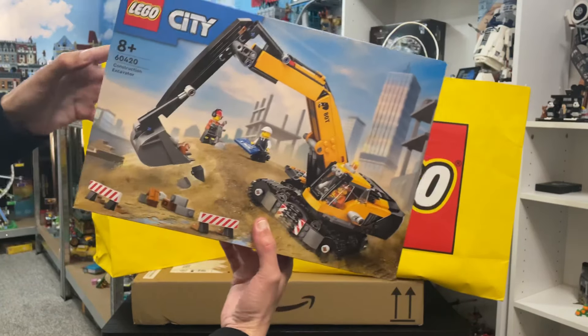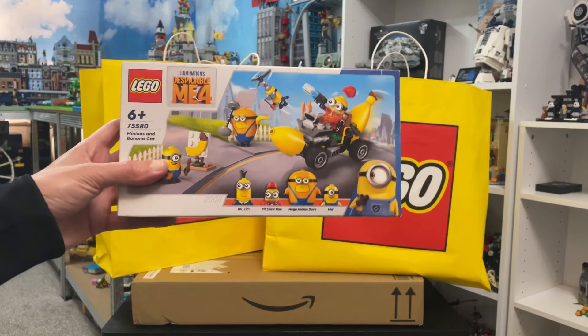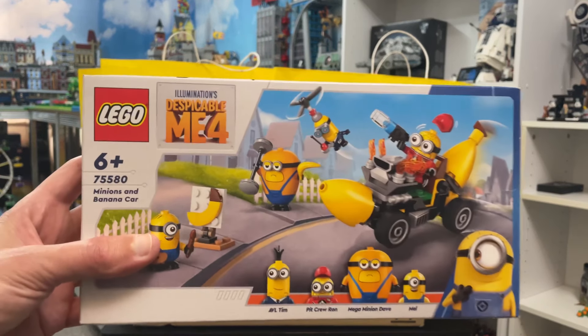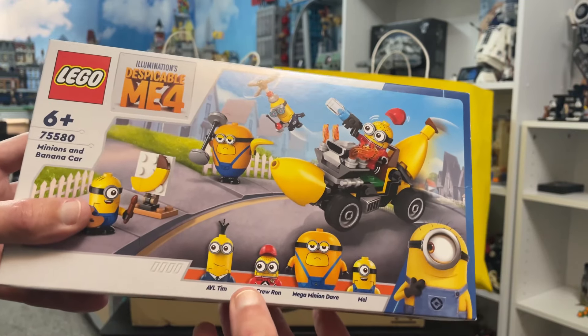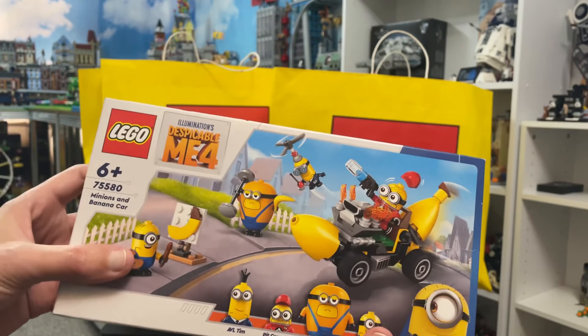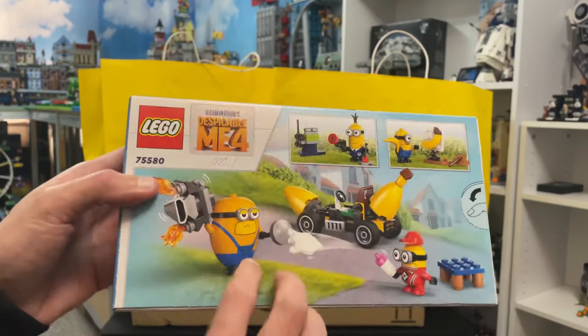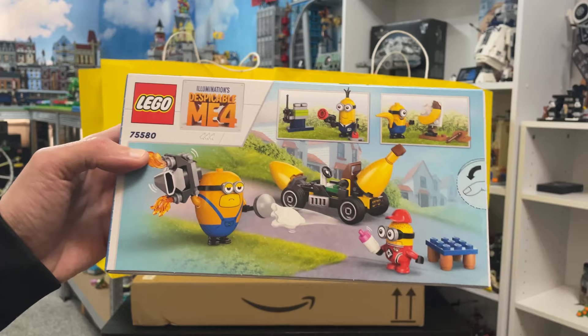Next up we've got Despicable Me 4 — LEGO Despicable Me 4 — which is the Minions and Banana Car. Comes with four minions, looks pretty cool. I got it on sale. I've waited for this for a bit because it came out about a month ago. Looks like a cool set.